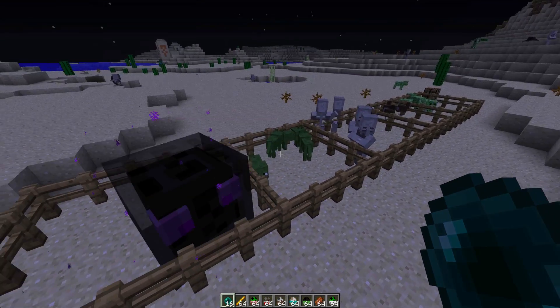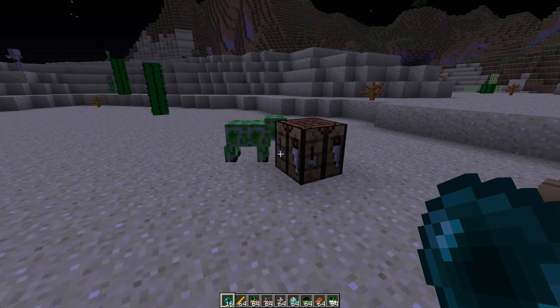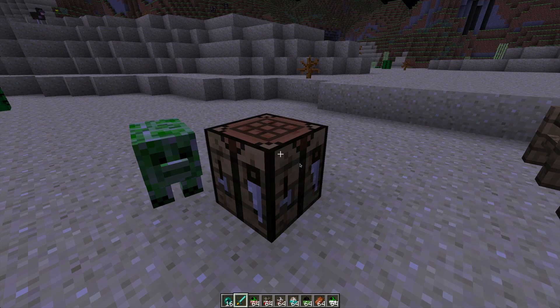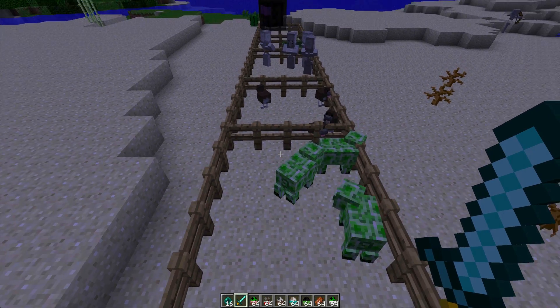Now what I'm going to do is just kill these things so we can see what they drop. There's a naturally spawning Creepig too. To kill them, I'm going to use another item added into the game. If we just use these Ender Pearls here, we get this Ender Ingot. Now if we have a bunch of these Ender Ingots and put two here and a Blaze Rod, we get a Dragon Blade. I'm not sure what the special ability is, but we're soon going to find out.